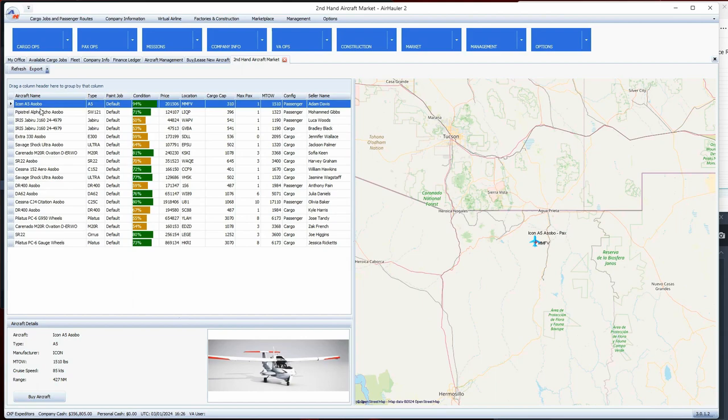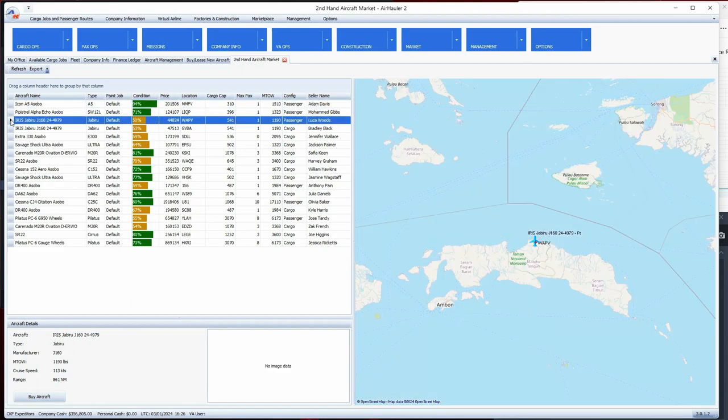In Private Sales you have a list of planes for sale and I always look for planes that are 60 percent condition or less. I ended up buying a plane right at 60 percent. Once you buy an aircraft - which I'll go through in the next episode - you click on it and there's a Buy button in the lower left. It asks if you're sure you want to purchase, and I'll click No for now.